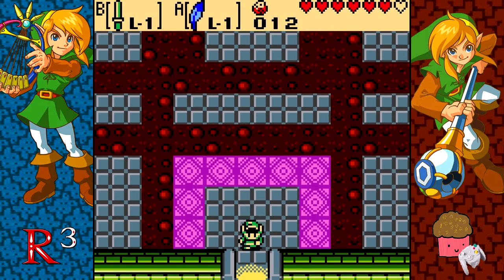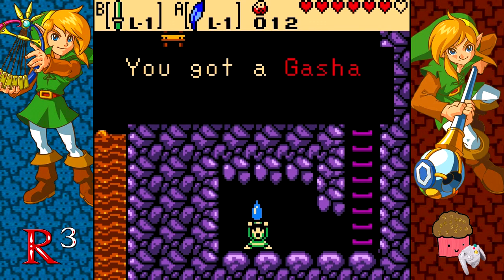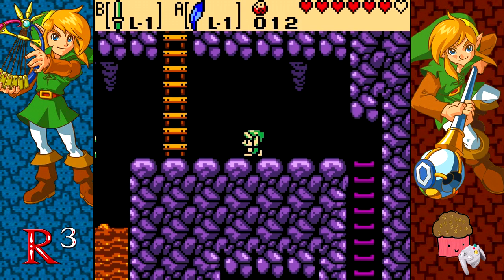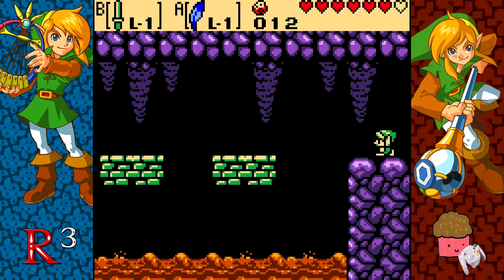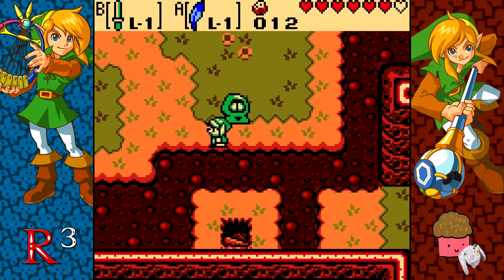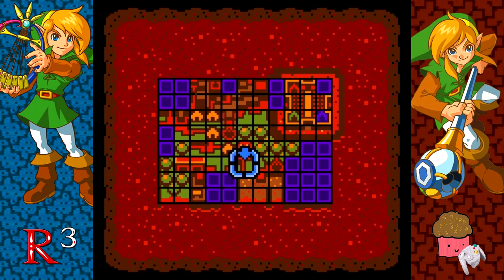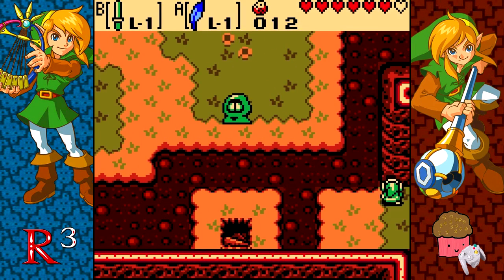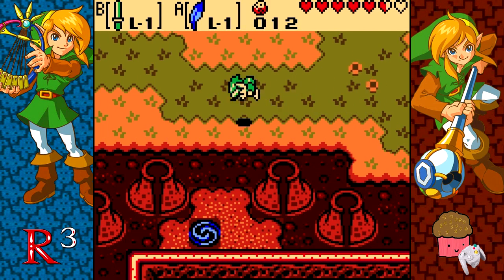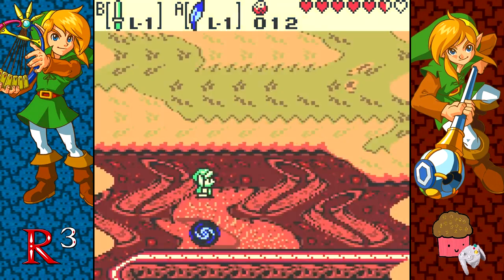I wonder if there's anything else we can do — I believe there might be. If we come down here, we get another gale seed, which is nice. And we can head back towards that teleporter to Holodrom. Once you've completed the fifth dungeon, you can travel across the entirety of Subrosia without any huge issues, which is pretty fun — you can use it for shortcuts. That's when the game kind of ramps up. But for now, we'll just head back to that mountain and play about with our new spirits.